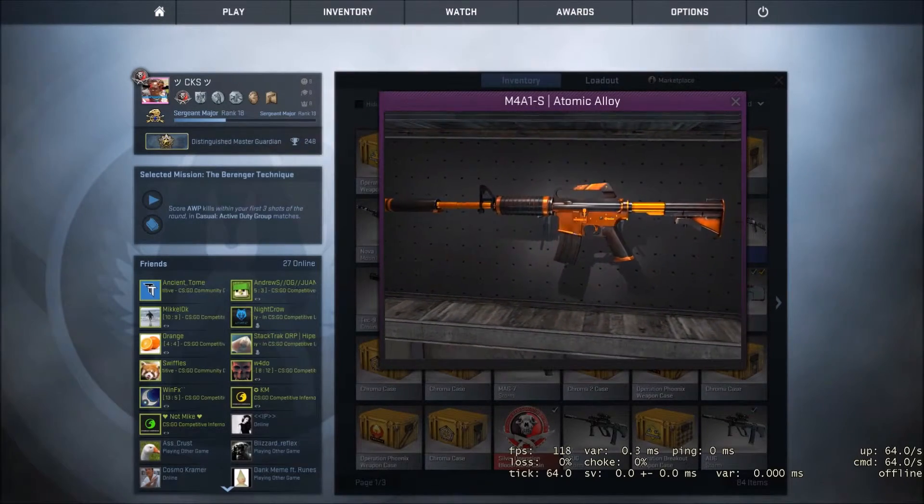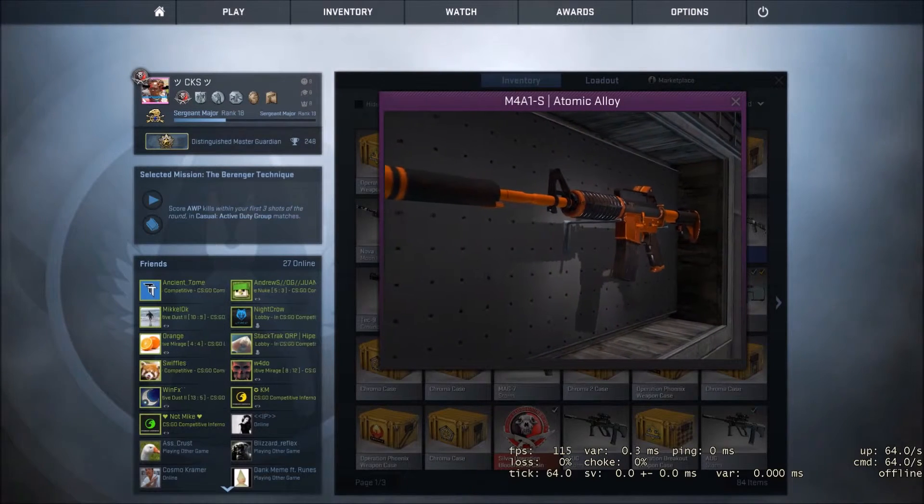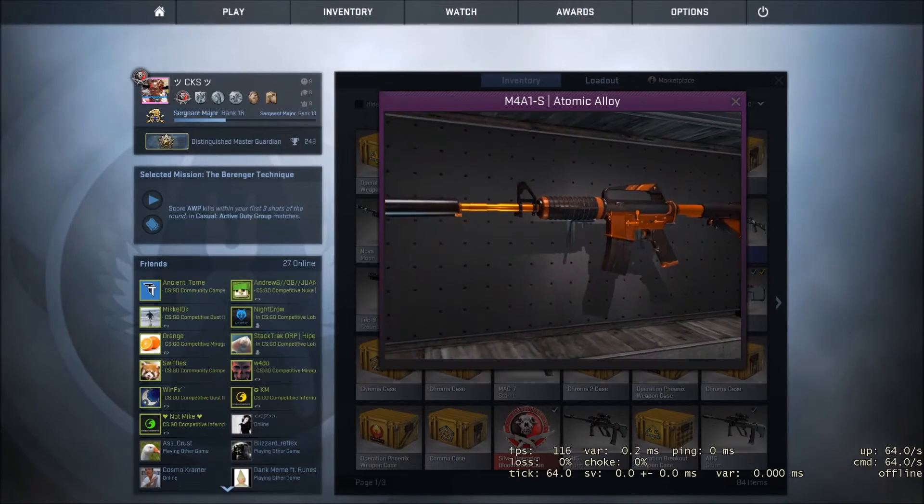Next at number 3 spot is the M4A1S Atomic Alloy, which you can get for around $7 in minimal wear, about $16 for the Factory New version. I like the skin because the colour combination works well.